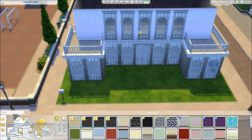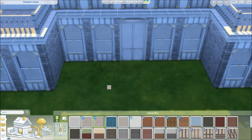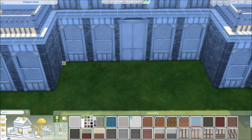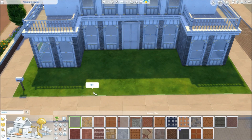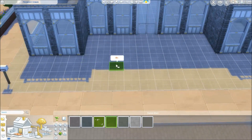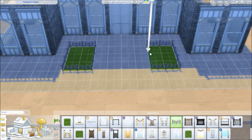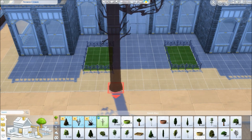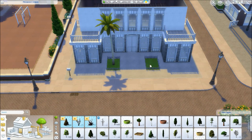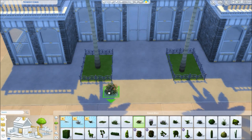I used a lot of the objects from City Living, Vintage Glamour stuff, and also the Vampire game pack that came out recently, which I am in love with — obviously because vampires is life. I put these palm trees at the front just to give it that kind of style, like it would be in some kind of LA or somewhere in America that's really hot.